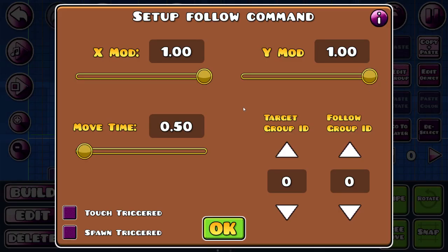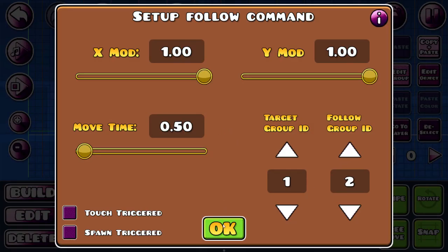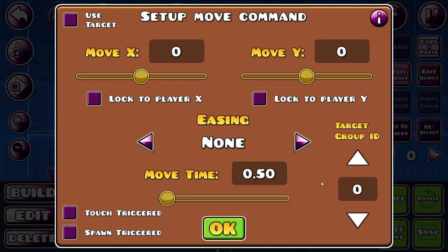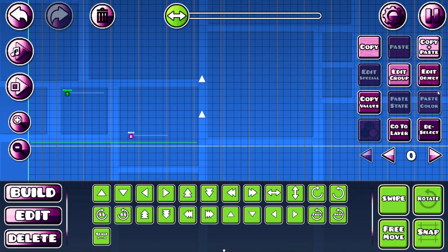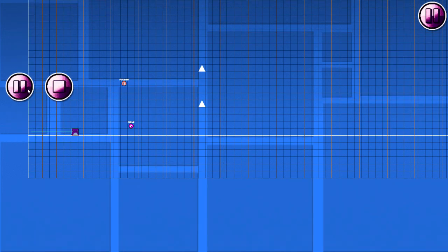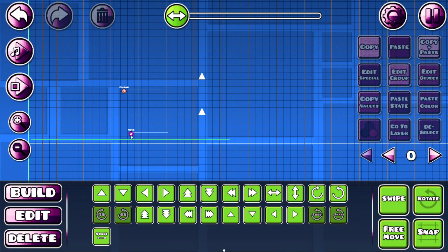So the next trigger is the follow trigger. Let's just say we have this one in group 1 and this one in group 2. Target group is 1, so this one. The follow group is 2. If I now move 2, it will follow — it should follow. Yeah, so it follows until here. So anything this moves, this one will move the same way as well.